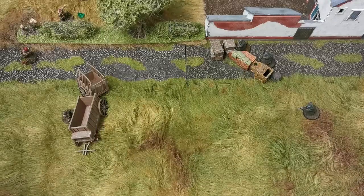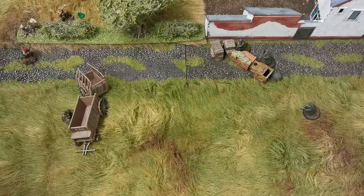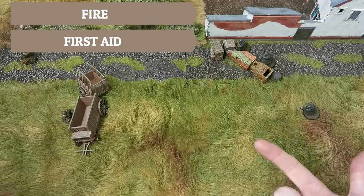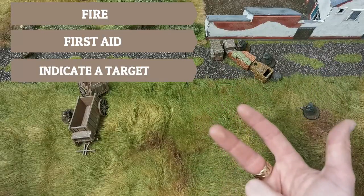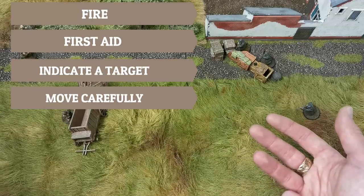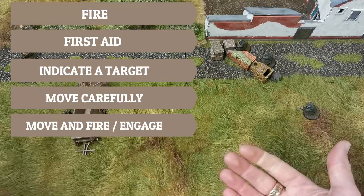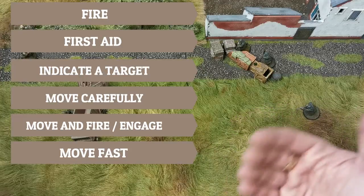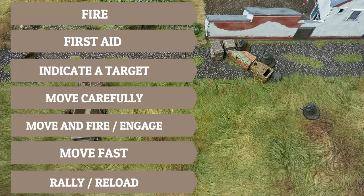The German player has decided to start the orders. There are a number of actions you can take with each model: fire — they simply shoot; first aid if the model has that ability; indicate a target if they're a leader with binoculars, communicating an enemy position so everyone nearby shoots at it; move carefully — move 10 centimetres and gain a hidden marker; move and fire — move 15 centimetres with a penalty to hit; move fast — move 20 centimetres and incoming shots take a penalty to hit; rally if shaken; and reload if needed.